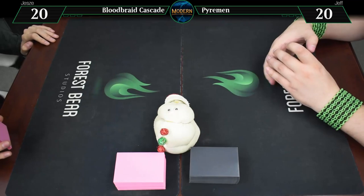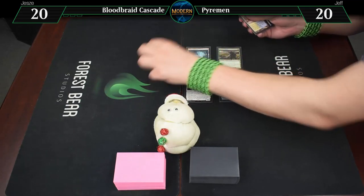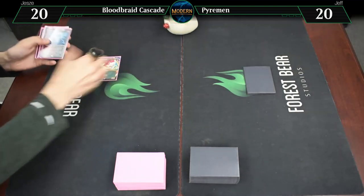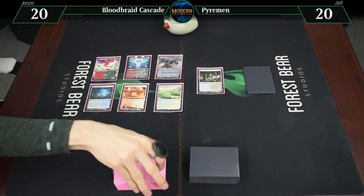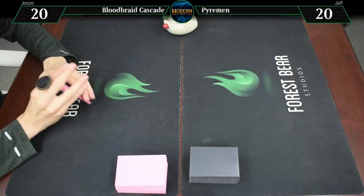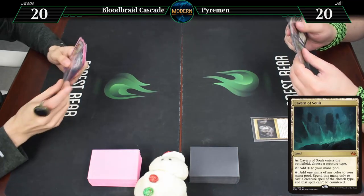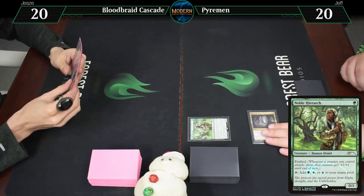Alright, game one. Here's a Cavern of Souls — naming human, no counterspells — and we add a green. Double higher. And it's your go. Draw a card. I think this turn we just go for it. Misty, pass the turn.